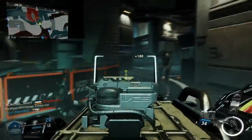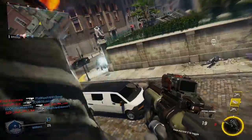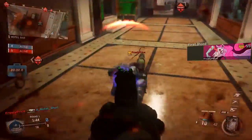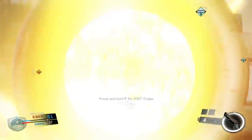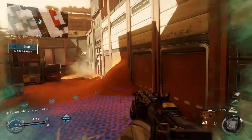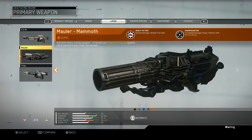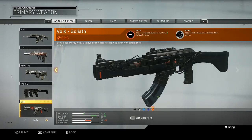Weapons and weapon variety have always been a core staple in Call of Duty multiplayer, and that couldn't be more true with Infinite Warfare. The diverse weapons lineup consists of primary and secondary weapons with modern design elements and aesthetics, as well as new weapons that provide all-new functionality for the player. While players will still be able to rank up and prestige their weapons, for the first time ever, players will also be able to craft base weapons into prototype weapons.